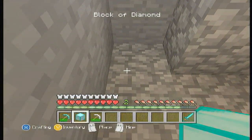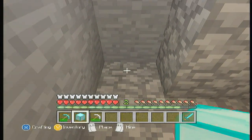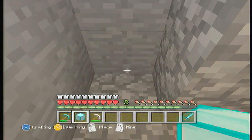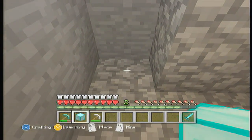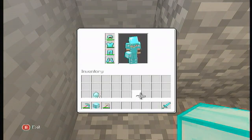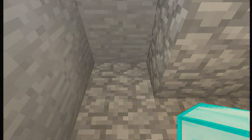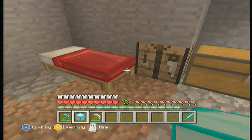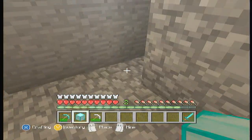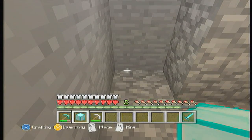This glitch was made just today, so it's legit 100% and works with only an iron pickaxe or a diamond pickaxe. I'm going to use a diamond since I've already duplicated. Basically what you want to do is take a diamond block — make sure it's a full block of nine diamonds, which you'll have to obtain legitimately. This is a legit server, by the way.